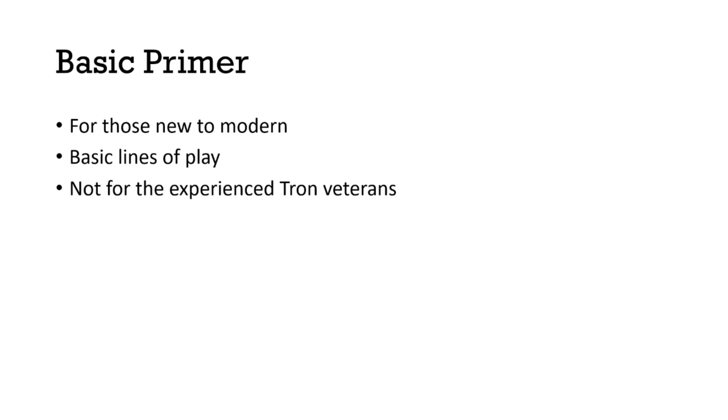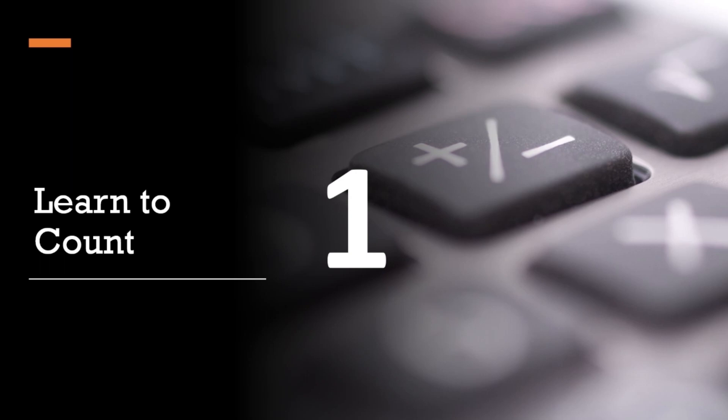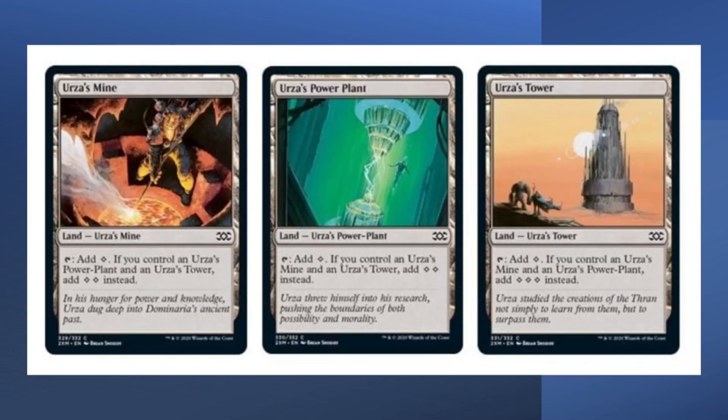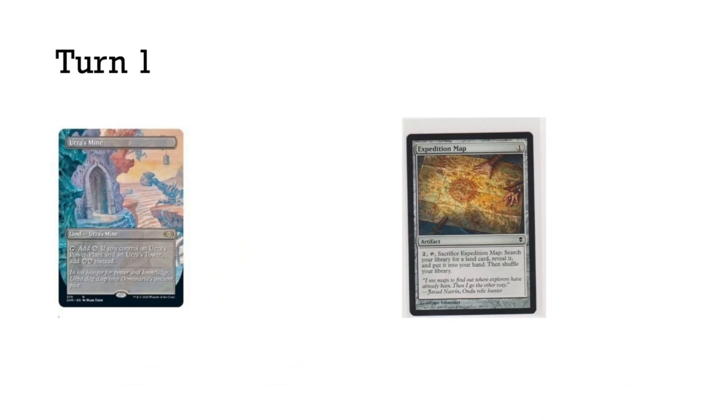If you want to learn to play Tron, I'm going to teach you how to count. Let's all count together: first we go one, then two, then seven. The Tron lands — Urza's Mine, Power Plant, and Tower — if you control all three, instead of tapping for one mana each, you tap for two or three mana, giving you seven mana by turn three. Thus: the Tron deck.